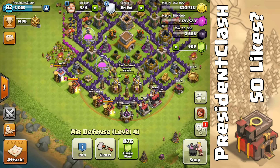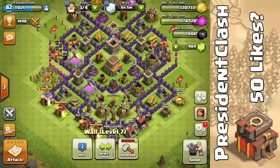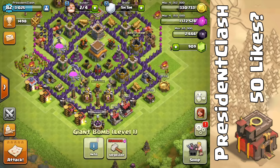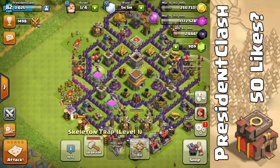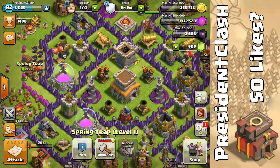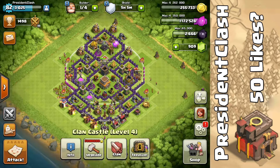The air defense is going to be upgraded. For elixir, we might as well upgrade our gold storage. We'll also upgrade our giant bomb to level 2. I heard spring traps can now be upgraded — 500k gold just to upgrade a spring trap? Spring capacity plus one — that honestly doesn't really matter to me. Spring traps getting levels was probably one of the worst decisions in the game.